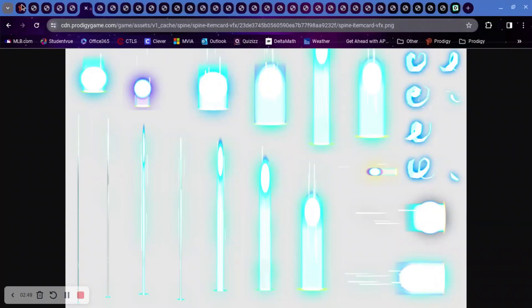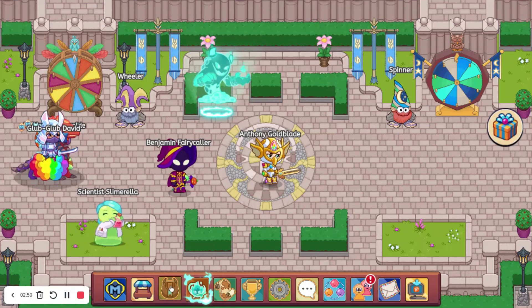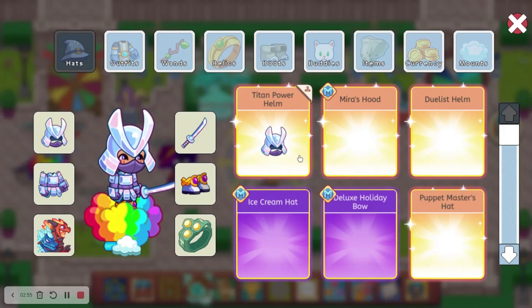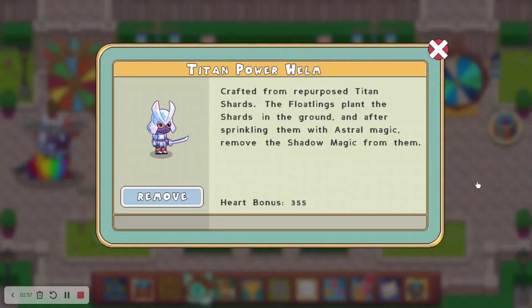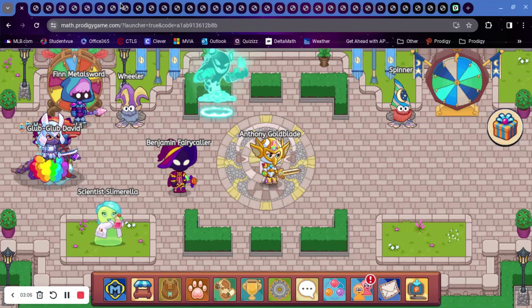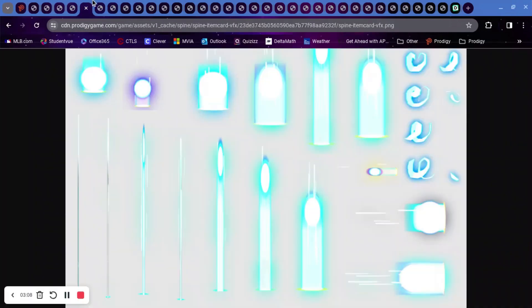Then there's one called 'Spine Item Card BFX.' I have no idea what this one is supposed to be — it says 'item card.' Maybe they're talking about our backpack item cards. Could there be something with charged levels that makes our armor better or something? I'm not 100% sure.